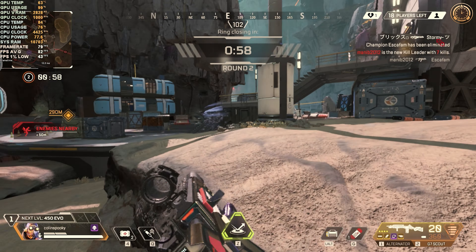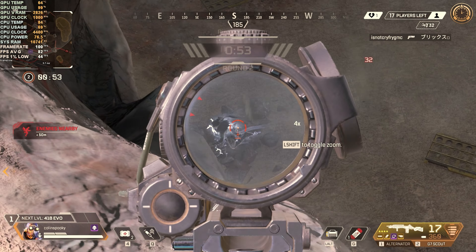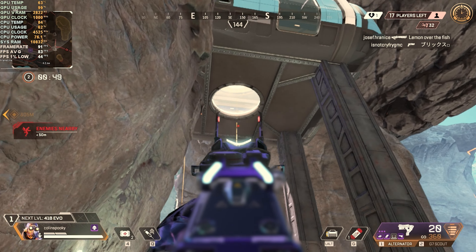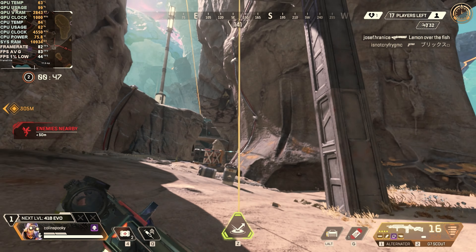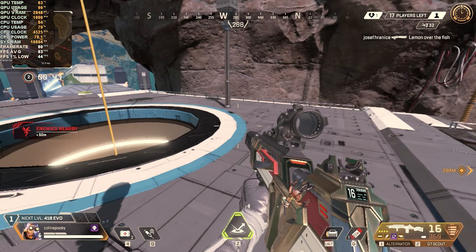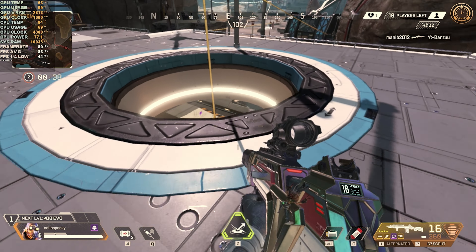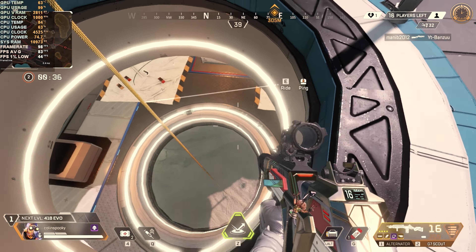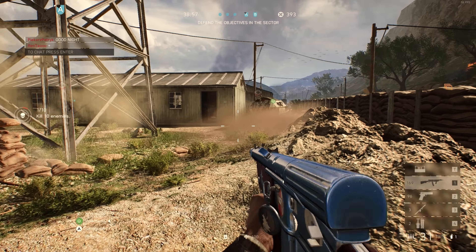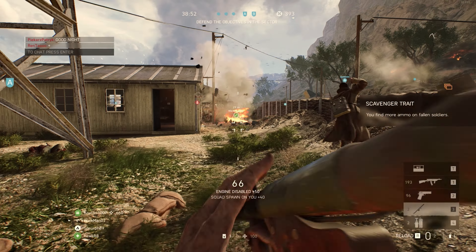At 1080p medium settings, Apex Legends ran at a very respectable frame rate, at times hitting close to 100 FPS with the 1% low coming in at around the mid to high 40s. The game felt extremely smooth to play — while I am not the best at Apex Legends as you can tell from the video, the gameplay was super smooth. If you wanted to play Apex on this graphics card, it is definitely more than capable. This game is going to survive the test of time because it just seems to work with anything you throw at it.